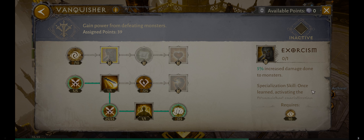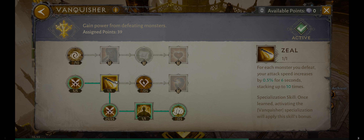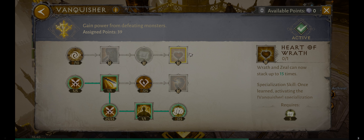By making the Vanquisher tree active, I can get Zeal and Wrath. The Vanquisher tree is generally dealing with damage to monsters — everything here is monster-focused: increase damage to monsters, for each monster you defeat, and Wrath and Zeal can stack 15 times. All of these skills are directed towards mobs, not players, so for PVP this isn't going to be helpful. I generally tend to go more for the permanent attributes, because then it doesn't matter which tree I have selected — I get those attributes no matter what. In the Vanquisher tree I'm focusing on the damage aspects, which is what I go for since I'm running a glass cannon build.